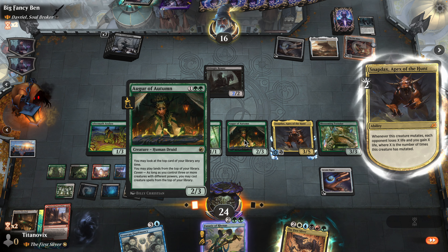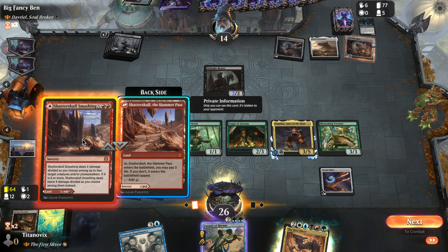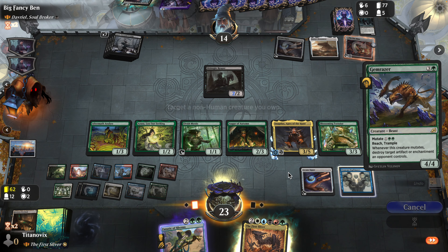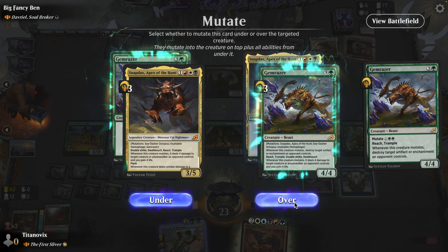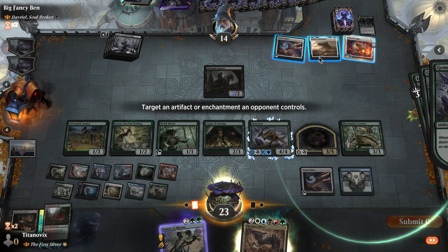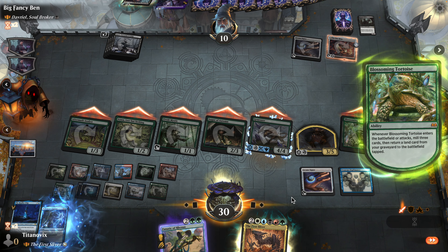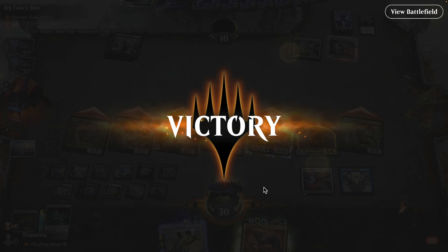Oh, they killed my Scute Swarm again. I'm at 21 life. Oh, I get to Mutate again — sweet. We're gonna go under. Oh my God, I could also be copying Snapdex — my bad. Now I definitely want to copy Snapdex. Do I have mana for this? Yes. I think we want to attack now, right?